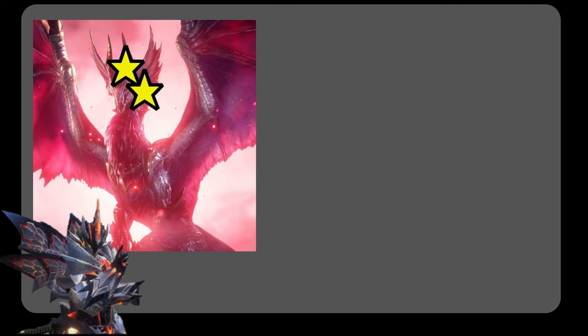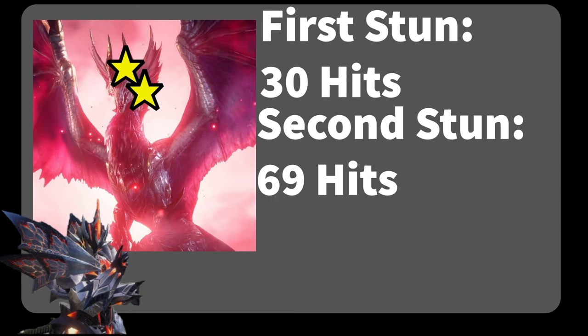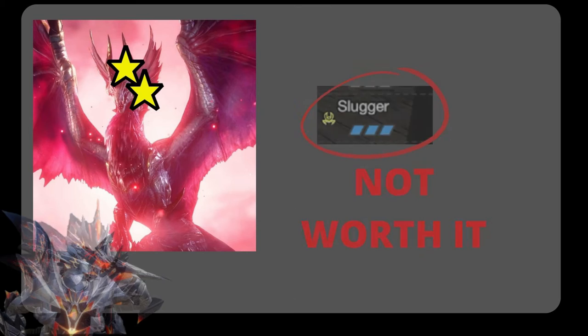You may begin to understand now why you should not expect to stun a monster a lot with an exhaust phial Switch Axe. Going back to the Malzano example, you would need to hit Malzano in the head at least 30 times to apply the first stun, 69 times for the second one, and 107 times for the third. I am purposefully not including status decay to keep things simple, but in practice these numbers would be even higher.